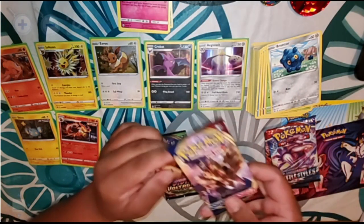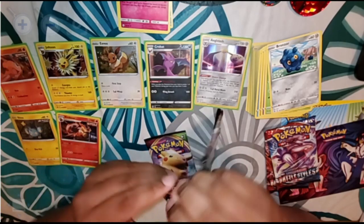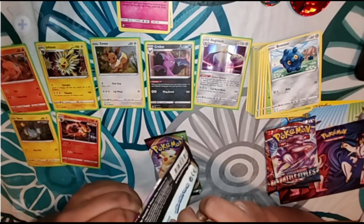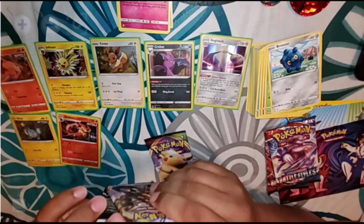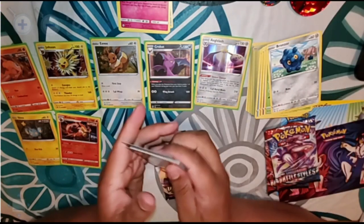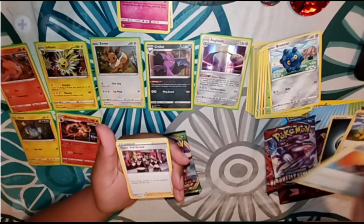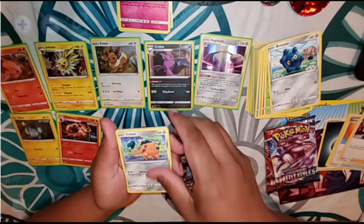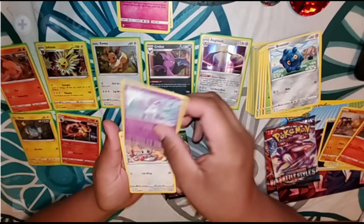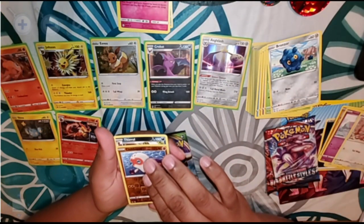For our next pack we're going to open the Sword and Shield. We got an energy, a Poké Kid, Energy Search, a Team Yell Grunt, a Cufant, a Boltund, a Salandit, a Galarian Ponyta, a Minccino, a Bubbly Reverse Holo, and for our rare we got a Thievul.